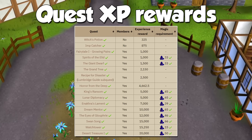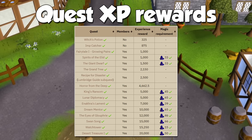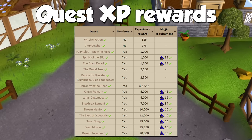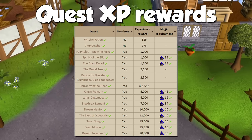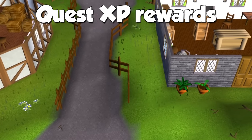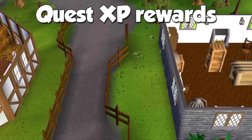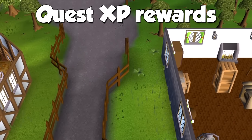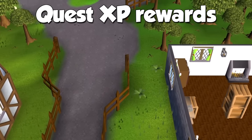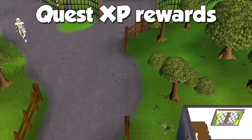These are all the quests that provide magic experience as of the time of making this video. Remember that some of them have a magic level requirement themselves, and you may not be able to do them right away. We are going to do two quests for our initial levels, but this skill can be so quick that I honestly don't recommend anything else to avoid wasting time. It's basically like fire-making, fletching, and cooking, where if you do a quest for magic experience, it will end up taking more time than actually grinding the levels yourself.